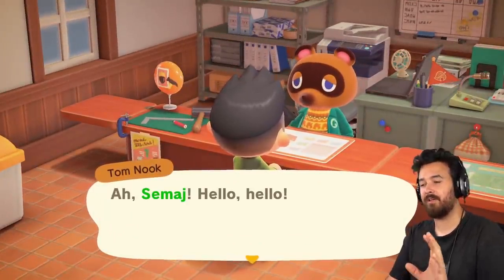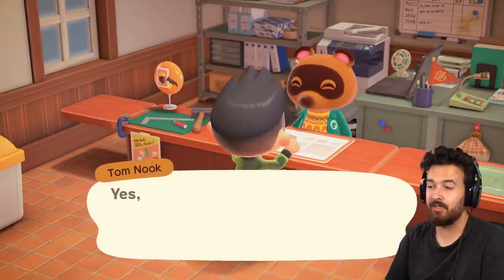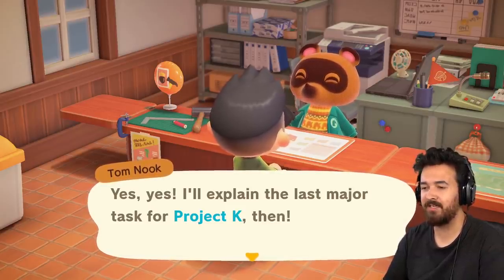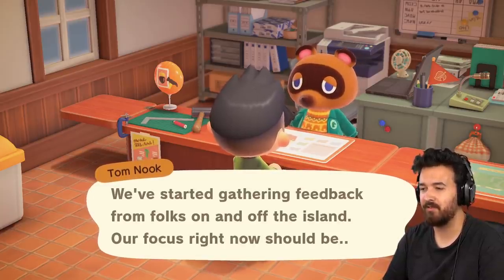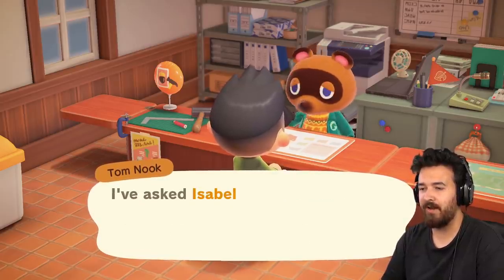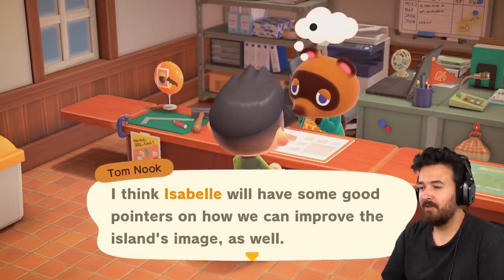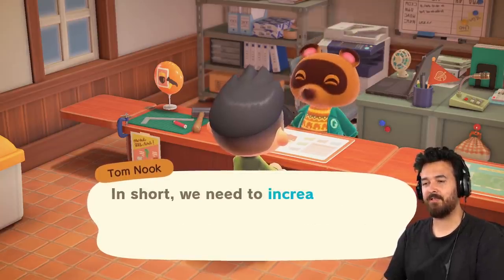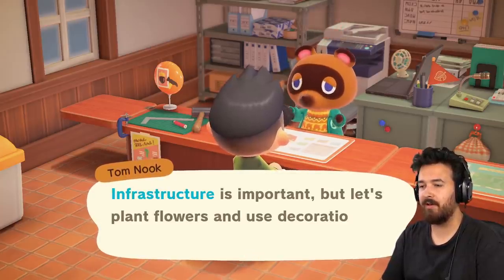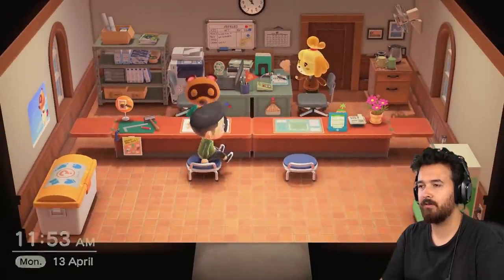We need to continue the quest we're doing with Tom Nook. The last major task for Project K — we've started gathering feedback from folks off the island. Our focus right now should be improving the image of the island and gaining word-of-mouth marketing. I've asked Isabelle to assist with collating the feedback, so talk to her for the latest information. We need to increase our population, improve the island's scenery, and turn Luna Island into the most charming island it can be. Infrastructure is important, but let's plant flowers and use decorations to make this place look snazzy.